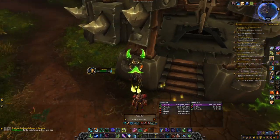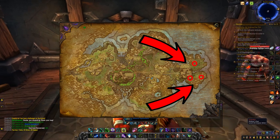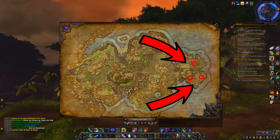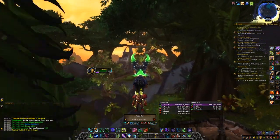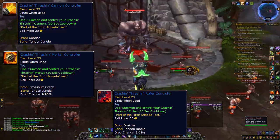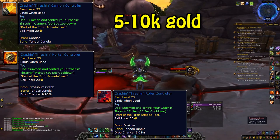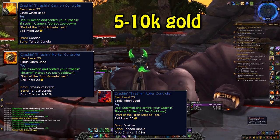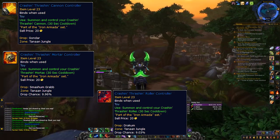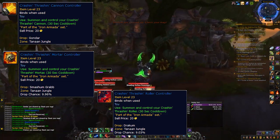The 4th location we're looking at today is in Tanaan Jungle, and we're actually talking about 3 different rare mobs that drop different items, but they are so close together that I chose to include all 3 in the same location. On the map you can see 3 different circles, and those are the locations for the mobs. These mobs drop the Crashin-Thrashin Cannon Controller, the Crashin-Thrashin Mortar Controller, and the Crashin-Thrashin Roller Controller. These items are valued between 5k and 10k each and have a roughly 10% chance to drop. These guys only drop loot once per day, so this is something you can just add to your daily routine, as it takes mere minutes to fly here from your Garrison. Just use your Garrison Hearthstone, fly to Tanaan Jungle, and kill these rares for a chance at some toys, which you can either learn if you need them or sell for gold.